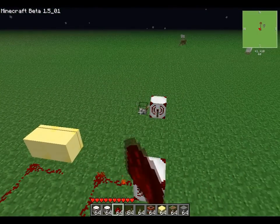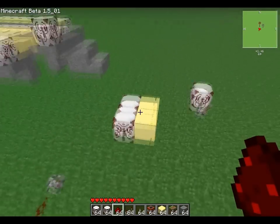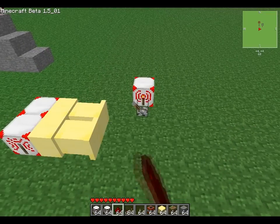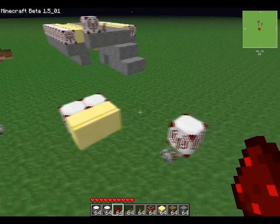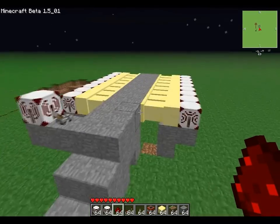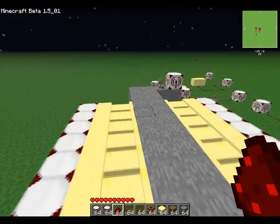Now with this new wireless redstone mod you can put the box together and it will power both of them individually, which is an extreme help when you're making big projects — especially when you have multiple pistons next to each other. And this isn't just limited to the piston mod; I'm sure there are other mods or projects wireless redstone can help with as well.